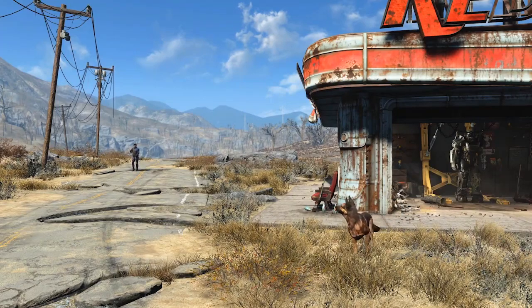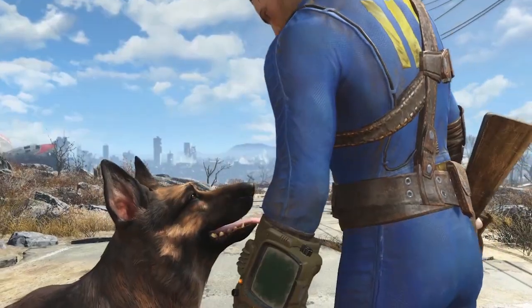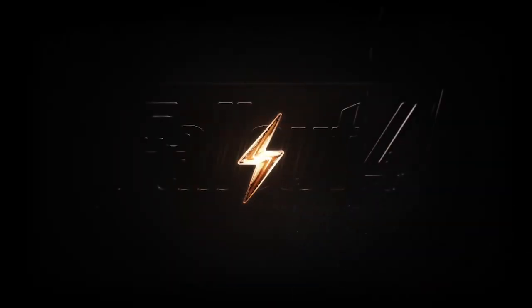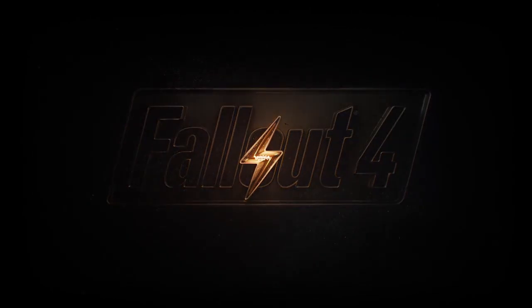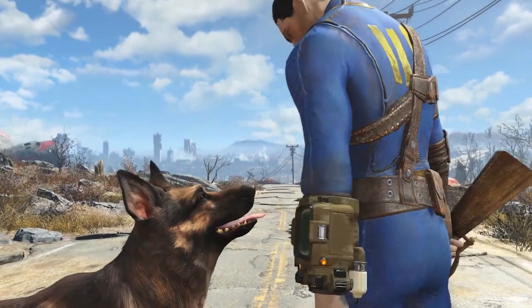The very end of the trailer has our nameless protagonist utter three words, instantly making him the wordiest Fallout hero in recent memory: "Let's go, pal." Could this be a sign that we're going to get a fully voiced character in Fallout 4? He sounds a bit like Troy Baker — who does the voice of everyone — and if you did get him involved, you'd want him to do as much talking as possible. If it is him. Which it probably isn't.